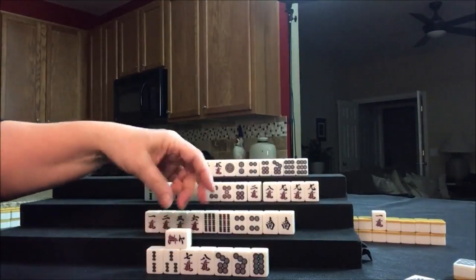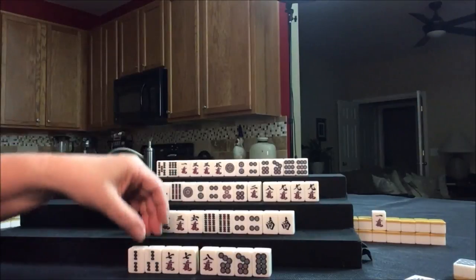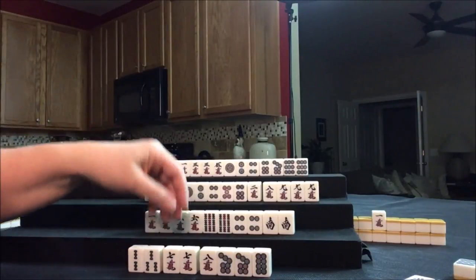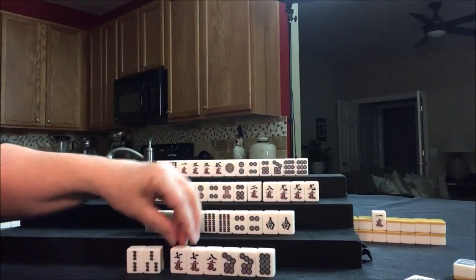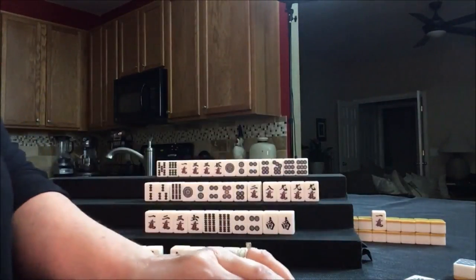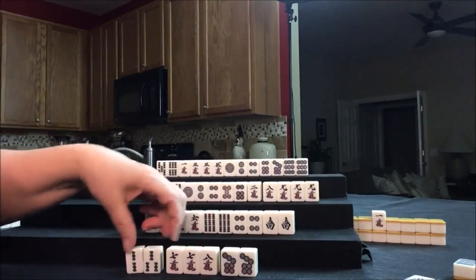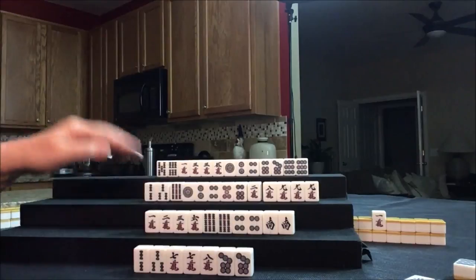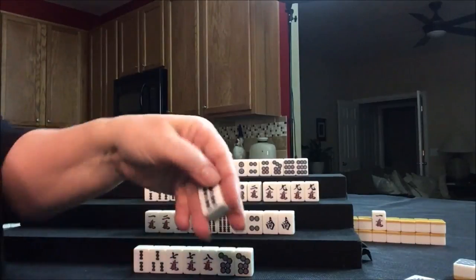We're going to draw for East: seven crack. There's another pair. Let's just stick with it — actually let's keep it and get rid of the eight dot. That is the crack suit, but they still have a long way to go. Let's draw: four bam — we'll discard that. Drawing for West: one bam. There's a Chi, isolated, isolated. The two crack was thrown — let's discard it.